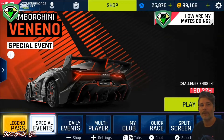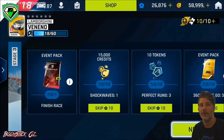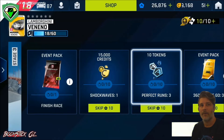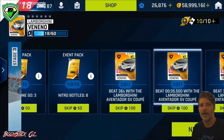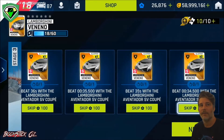We'll be taking a look at the new stage, Stage 3, which uses the Aventador Coupe. You'll need to finish the race, do a shockwave for credits, perfect runs for tokens, and 360s in one go for Event Pack 1, and nitro bottles 8 for Pack 2, and then there are time gates on the blueprints.